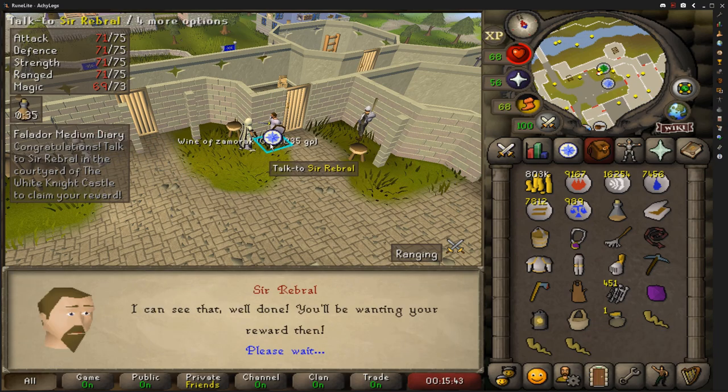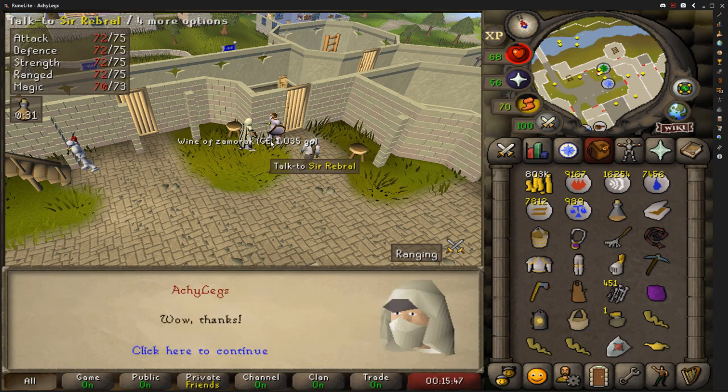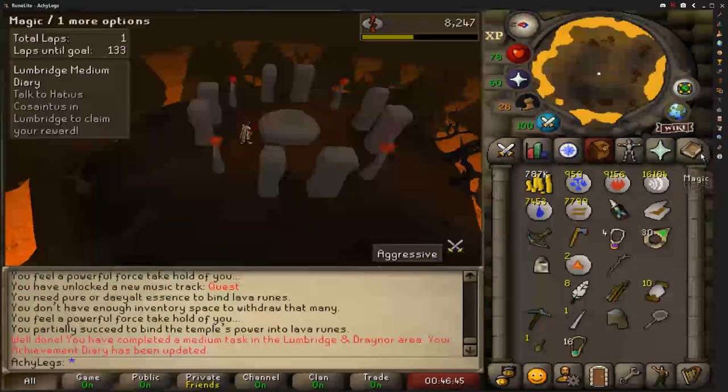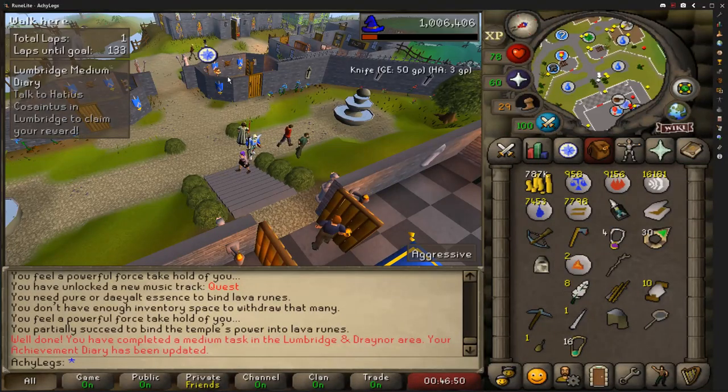I'm just about to finish off the Medium Falador Diary and I didn't even need to do it — I'll explain real quick. Basically I thought the Falador Diary would unlock the Falador Patch but it is actually the Lumbridge Diary. Oops. After my little mistake doing the Falador Diaries, it's time to move on with the Lumbridge Diaries.